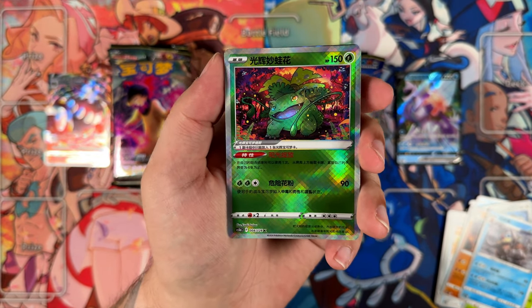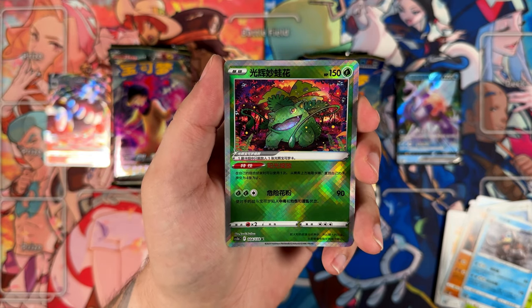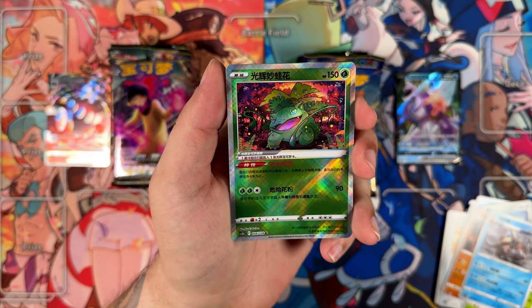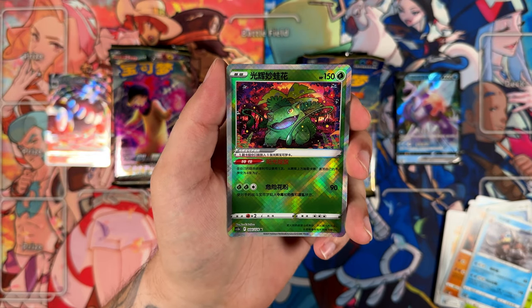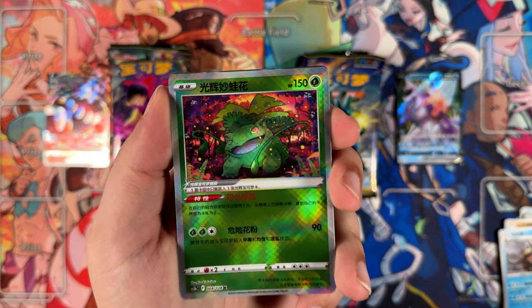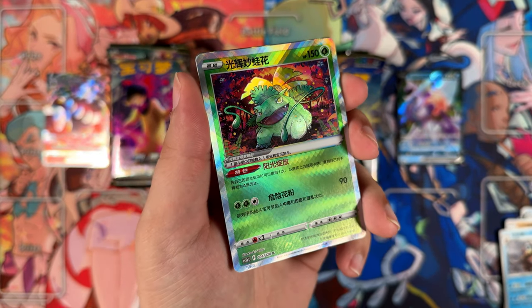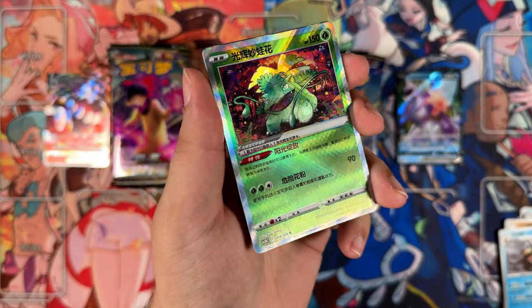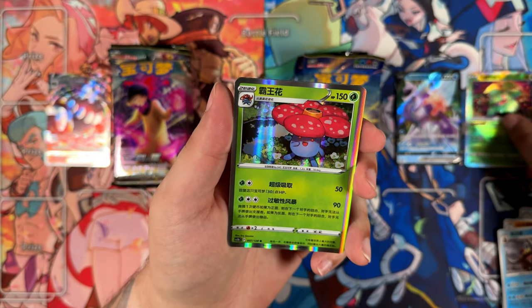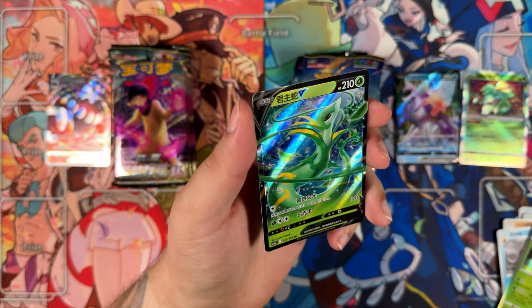Here we have a Radiant card, and this is one of the four with a new illustration. I don't know if these are promised in each booster box, like at least one of them — they might be. Here we have the Venus Storm. Let me show this up close. Look at that shine in that illustration. That is a completely new illustration — hasn't been featured before. Exclusive to mainland China.